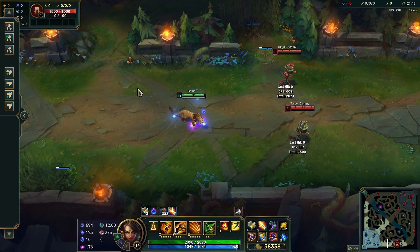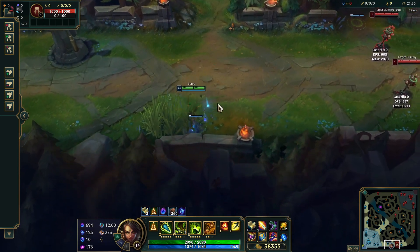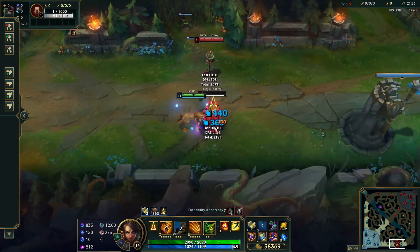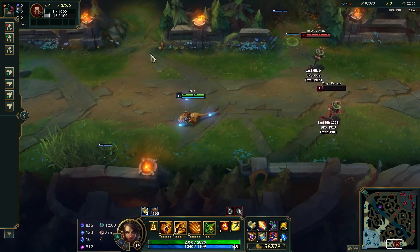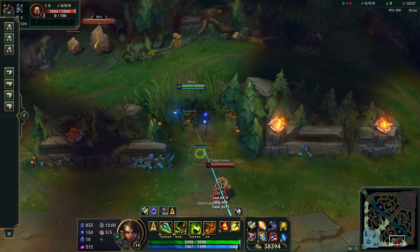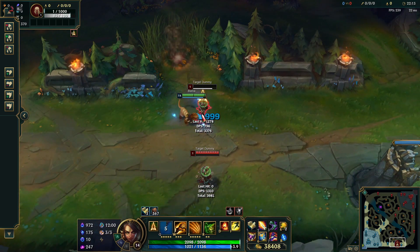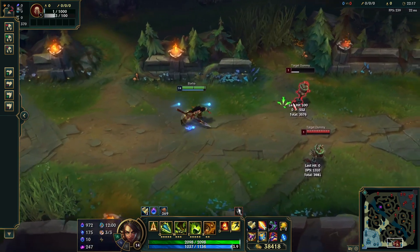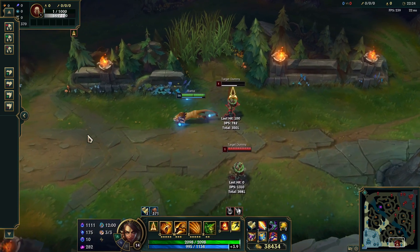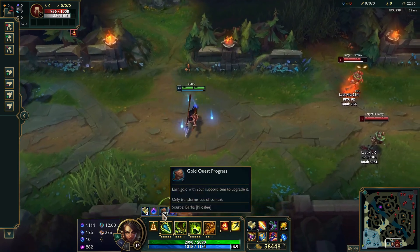Let me show you the basic combo. In the beginning of the laning phase, you play in the bushes, hit the enemy with your Q, then transform with R, jump with W, use E, auto attack, and Q — they're probably going to be dead. To summarize: Q into R into W, E, auto, Q, dead. If they really don't die, you hit them with Ignite. She does a lot of damage.